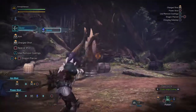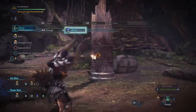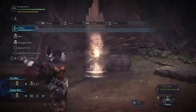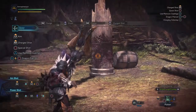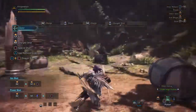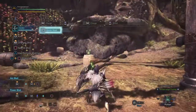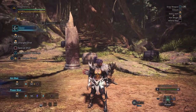Weakness exploit: when I hit a spot that has orange damage — meaning I've hit a weak spot — I gain 30% affinity at my current level of weakness exploit, which is two. You'll notice every now and then when I hit that post, it'll have a star underneath the number and it'll be more damage. That means it was a critical, which was about 25% extra damage — it looked like it went from 25 to 29.